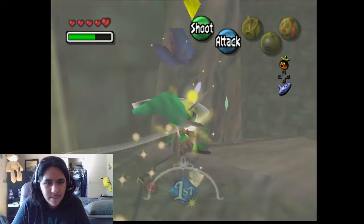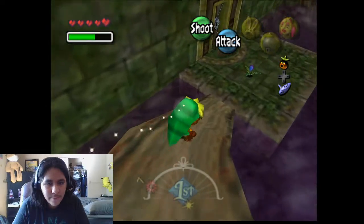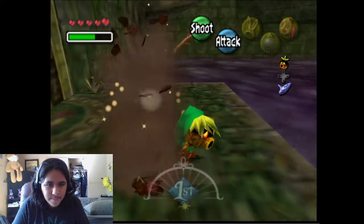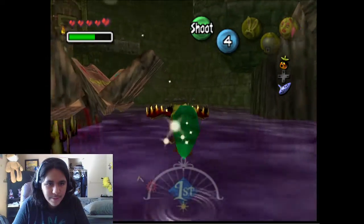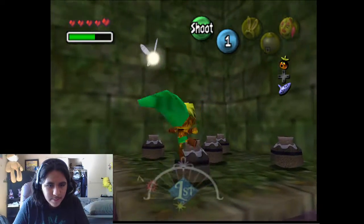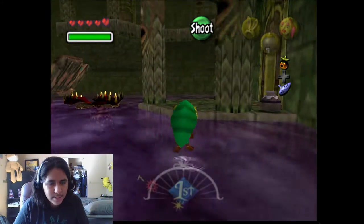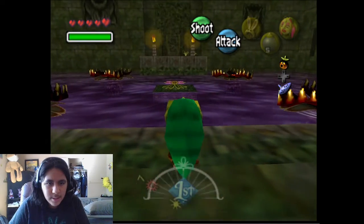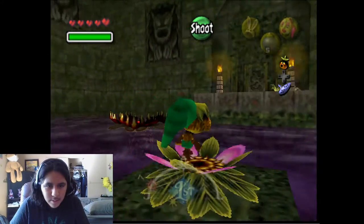I know the Goron one gives you more magic. I forgot what the Zora one gives you too. The Stone Tower one gives you the Great Fairy Sword. But I do not remember what this one or the Zora one gives you. There's another one. I got more magic. And we got bombs, which is always nice.